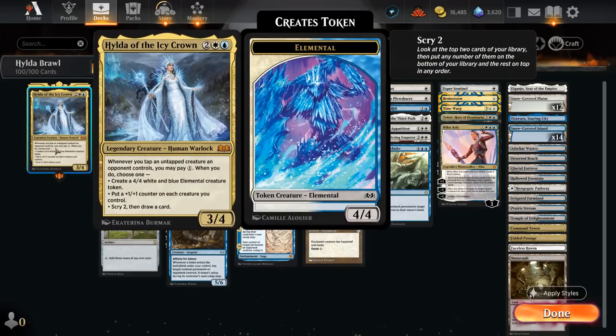Hilda is a four-mana 3/4 saying whenever we tap an untapped creature the opponent controls, we can pay one mana. When we do, we can either create a 4/4 elemental token — that's the mode we'll choose most often — get a +1/+1 counter on each creature we control, or scry two and draw a card, which is probably the second most-used mode. Hilda has incredibly powerful effects for just one mana, but we do need to jump through quite a few hoops.